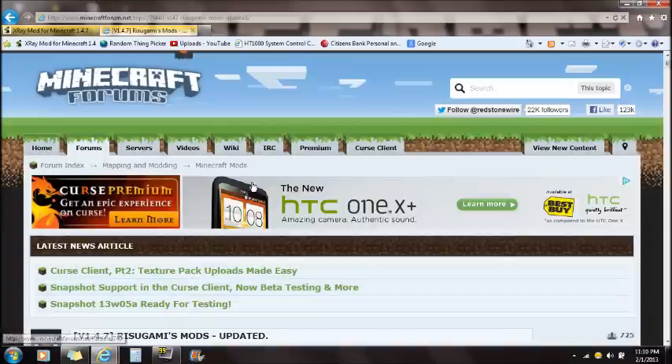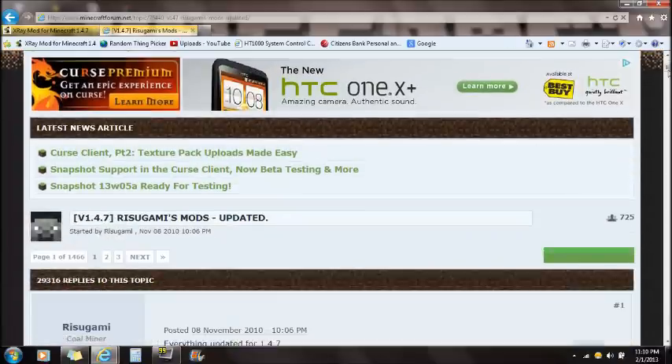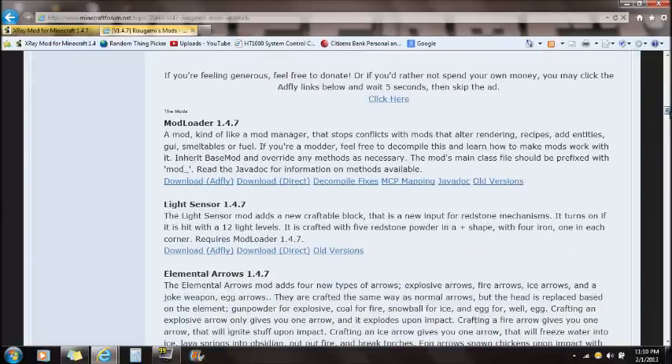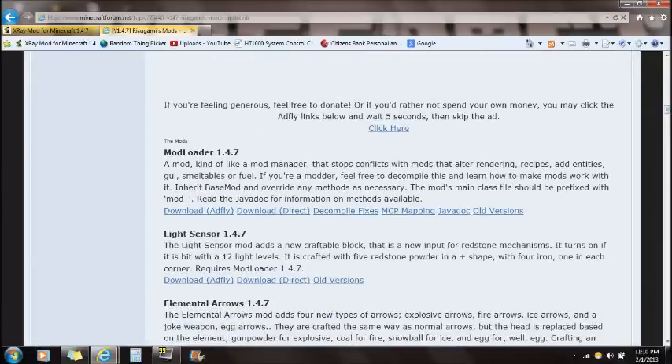You'll also need Modloader. There will be a link in the description for Modloader. Scroll all the way down — this is Rizugami's mods. Download Modloader right here for 1.4.7, either direct download or AdFly. It doesn't matter, that's up to you guys.